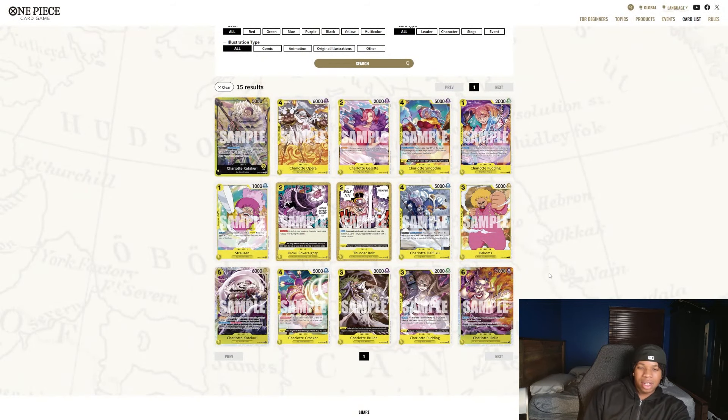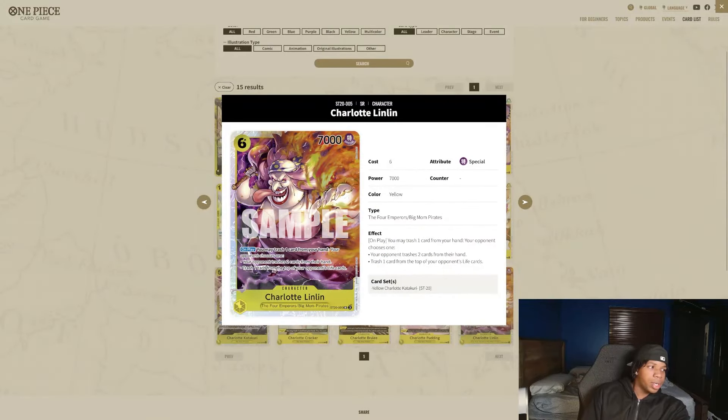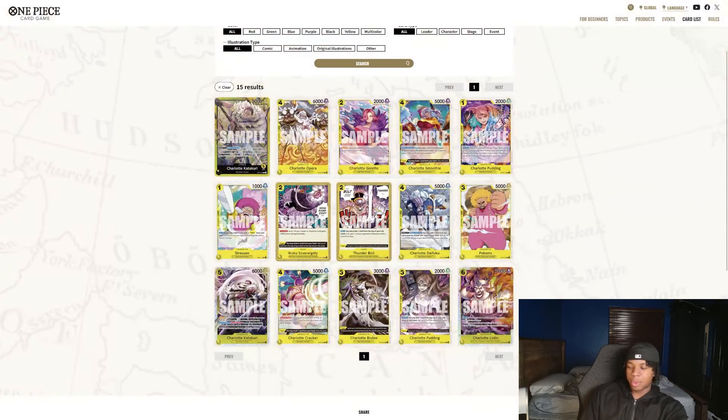Ultimately not the greatest fan of the yellow starter deck. I do think we got some really nice cards though — I think this 2K counter card will probably just be in every Big Mom Pirates deck from now on. And I really want to test that discard card in Pudding. But anyways, let's go ahead and debrief.